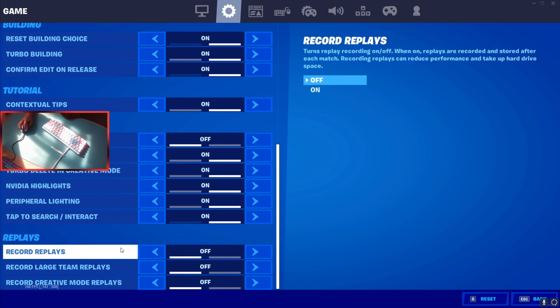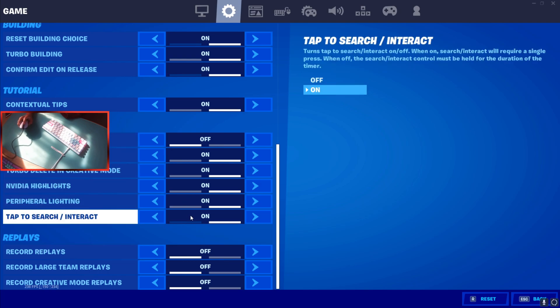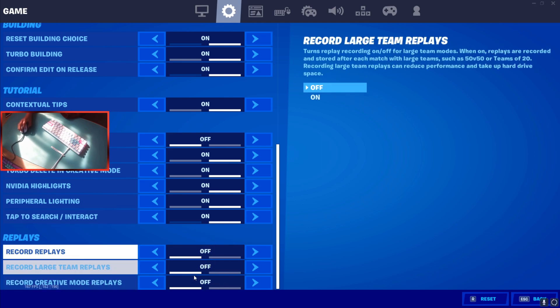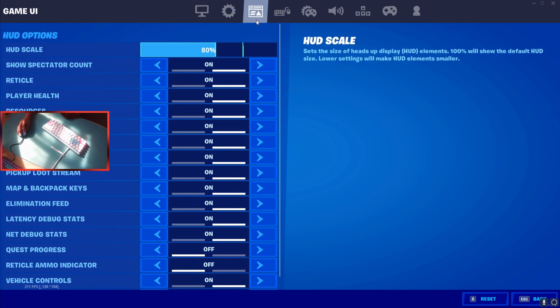I have type to search on. Some people put search on mouse wheel up — if you do that, make sure you enable that option. Record replace: off, because turning everything off gives you more FPS.